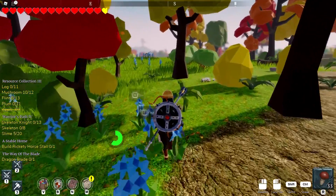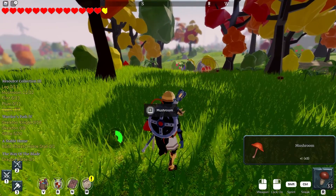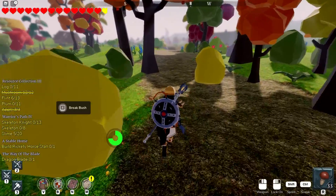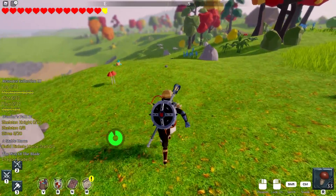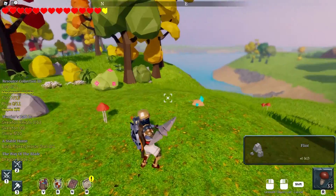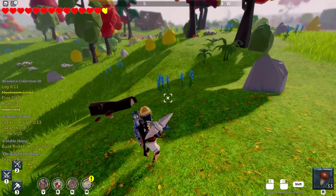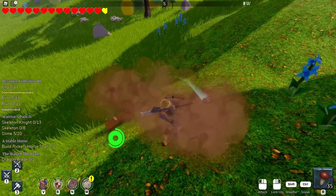Mushrooms are easy to find because they're red, right? I got my mushrooms. Flint — find some more flint. Can you make flint? No, you just find it. I'm gonna get some copper while I'm out. There's another thing you can cook, which is apples — you can make a roasted apple. I need to get some logs. Roasted apple. I need to get some plums and apples.